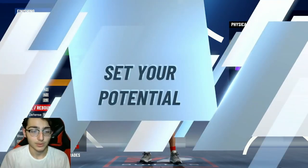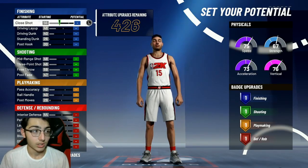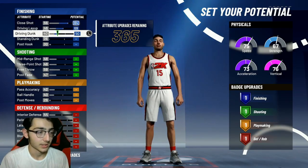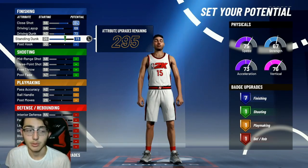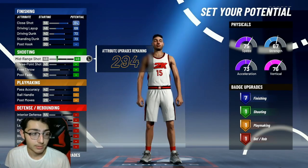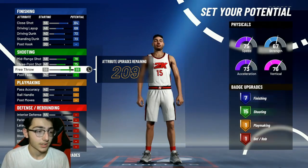For the attributes, just follow what I'm doing. We're going to start by maxing out close shot, driving layup, driving dunk, and standing dunk. That's going to give you seven finishing badges, and those seven finishing badges are going to be pretty useful. Now for shooting — this is a rebounding wing — so we're going to upgrade midrange and three-point, max out the free throw.